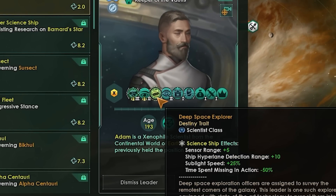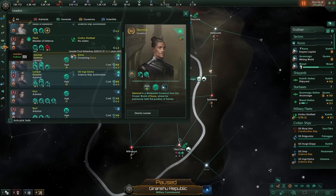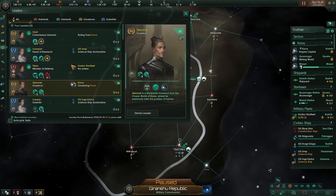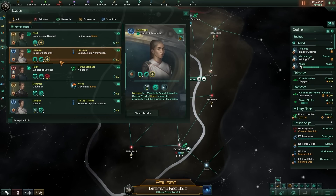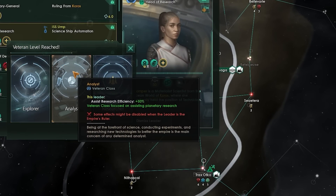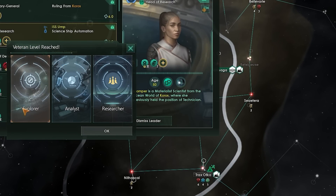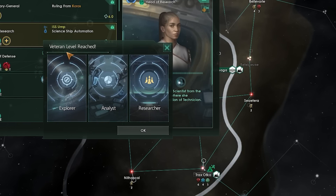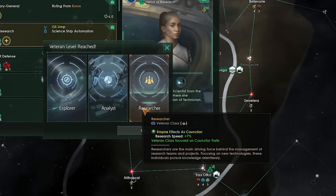Leaders are absolute powerhouses in 3.8 and should not be underestimated. When a leader hits level 4, they get to pick a veteran trait — a special trait that allows you to further specialize your leaders. Each leader type, whether it be a scientist, governor, admiral, or general, will have their own set of veteran traits that will further steer your leader in a specific direction. Maybe you want a better researcher, an explorer, or somebody who is great on the empire's council.